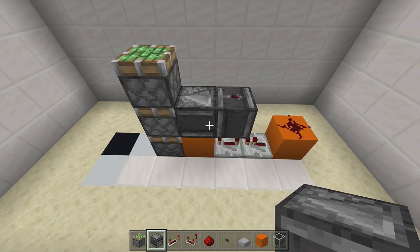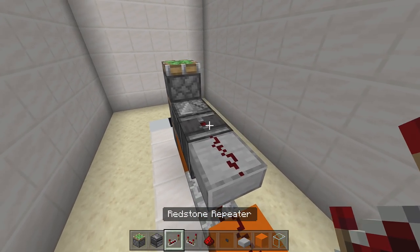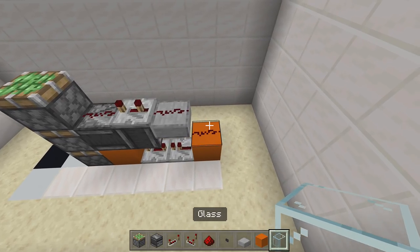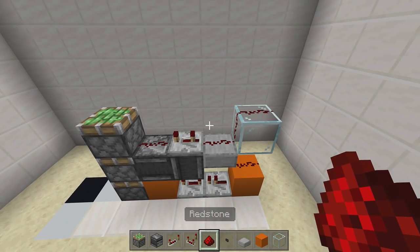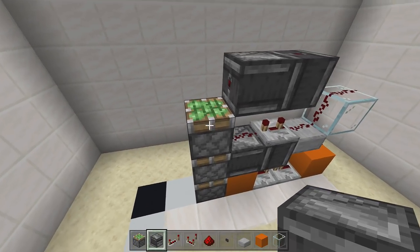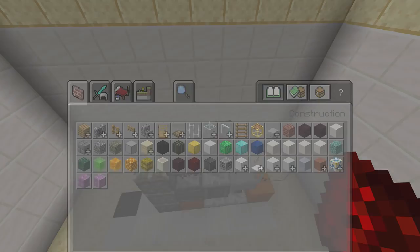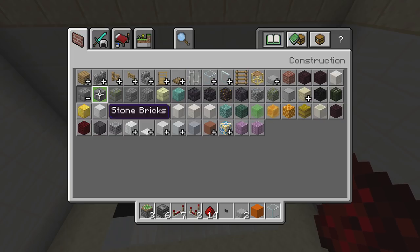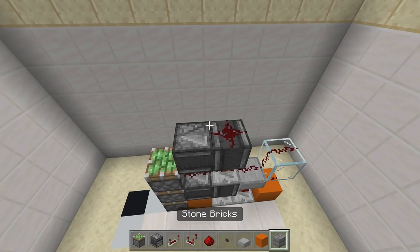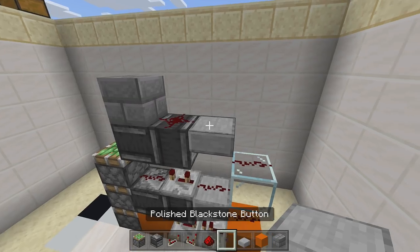Place another observer block coming out of this observer block, going into the side of the sticky piston - place it when you have your arrow on top of it facing towards the sticky pistons. Next, place a slab upside down right behind this observer block with a piece of redstone on top of it. Place a repeater coming out of that redstone set to three ticks delay, with a piece of redstone in front of it. Then come up with a glass block right here with a piece of redstone on top. Right above the three-tick delay repeater, place another observer block facing up, with another observer block facing towards the sticky piston, a piece of redstone on top, and a block of choice in front of that redstone.